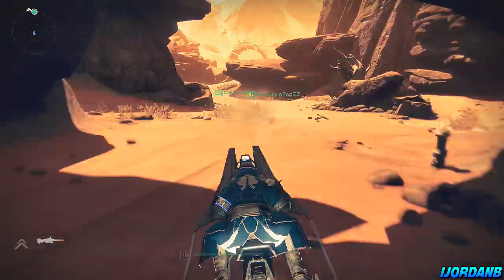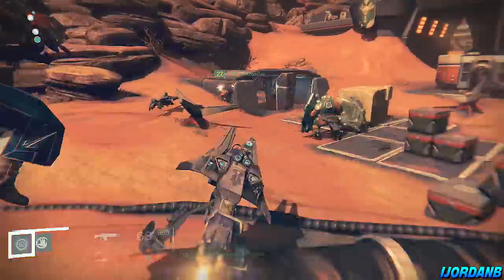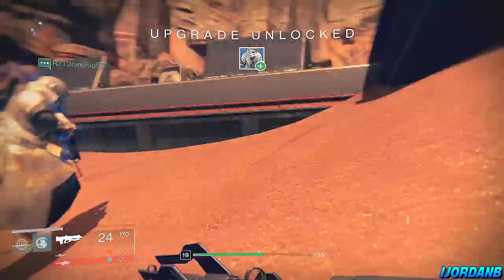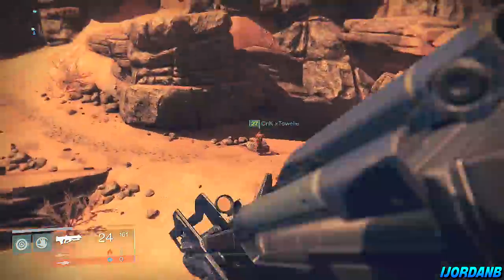What you need to do is load up Mars Patrol, and you want to follow the exact location that we go through here. Get off your Sparrow, and you want to take out all the enemies in this location. We're going around now and killing them all, making sure they're all dead for this little trap to work.